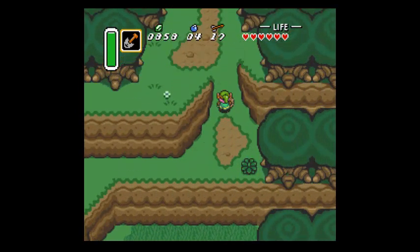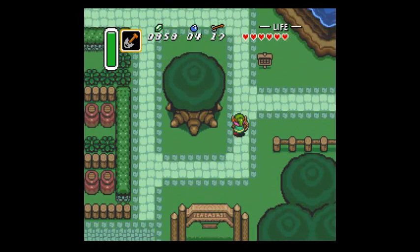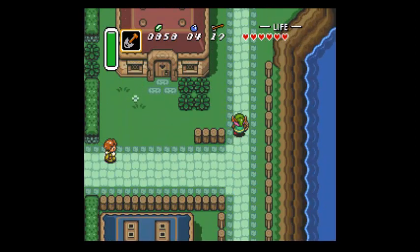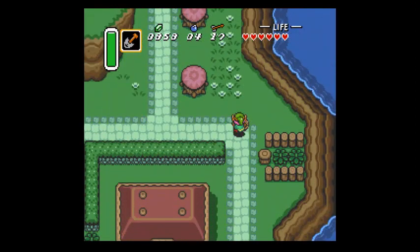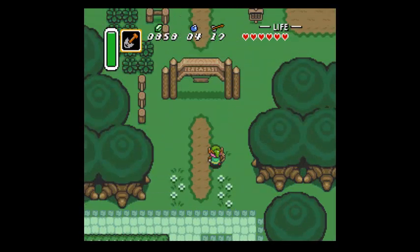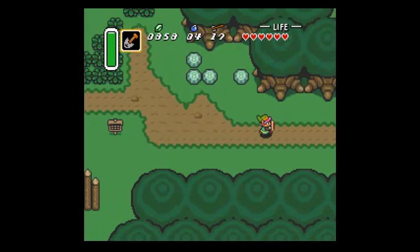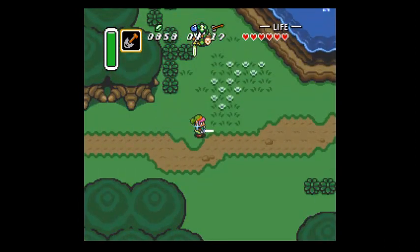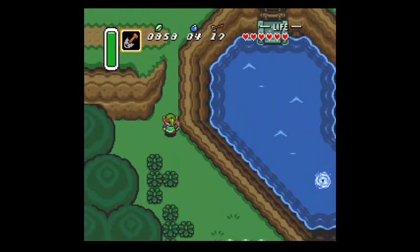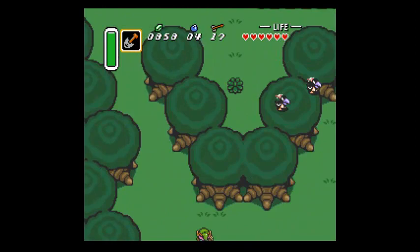Why not - let's head for Death Mountain, so I can show you some other tricks in that area. Plus we can unlock the save-and-quit warp point for that area too. I love exploring the mountain in this version, because normally all that treasure is pointless and just money and supplies you don't need. But in this game it could be anything - it could be some crucial, crucial stuff.